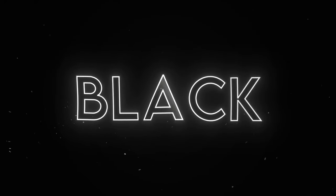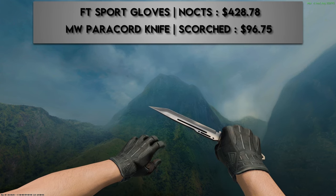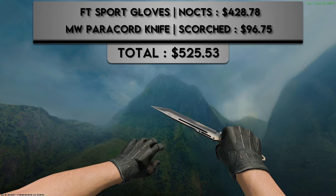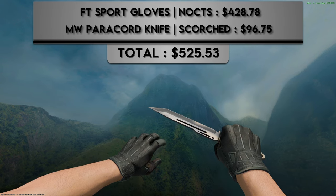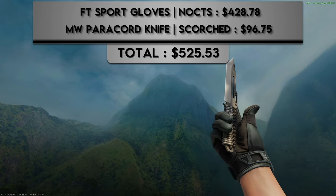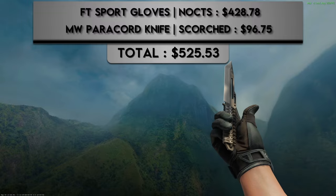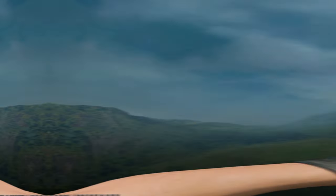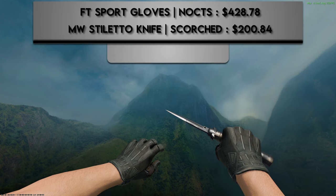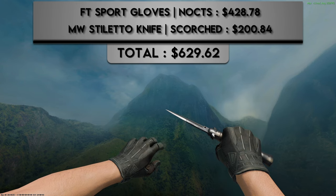The next color is black. The first combo is a pair of field-tested Sport Gloves Nocts and a minimal wear Paracord Knife Scorched. Nocts are without a doubt the most black pair of gloves in the entire game, and that is also true for the Scorched finish. The Scorched is pattern-based with varying amounts of black, and I specifically chose the Paracord Knife because the rope around it adds to the dark mysterious vibe. For the second combo I switched to a minimal wear Stiletto Knife Scorched — the Stiletto has the smallest blade in the game, allowing for a max black pattern. This means these gloves with this knife is currently the darkest possible combination in CS2. You can find something very similar to the max black pattern at market price, and this combo comes in at just under $650.